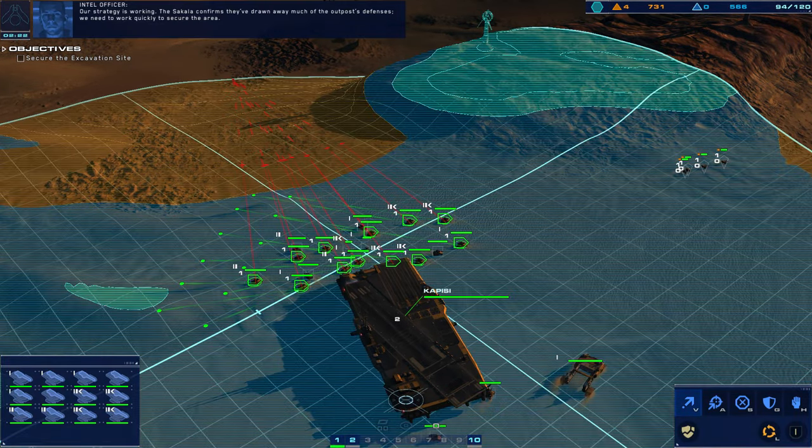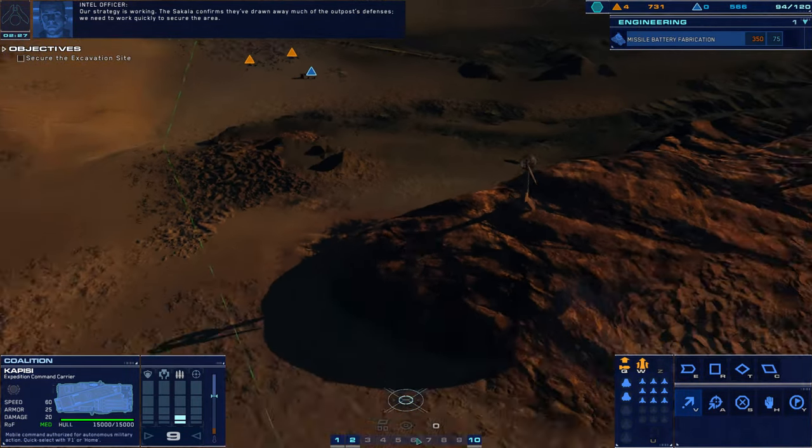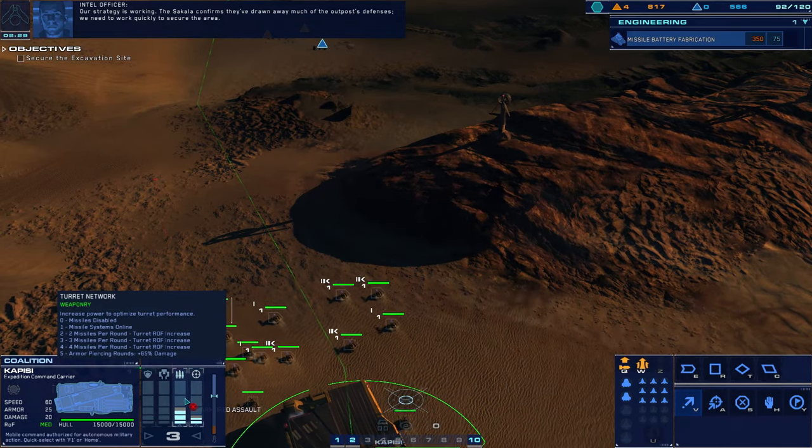Proceed. Our strategy is working. The Sakala confirms they've drawn away much of the outpost's defenses. We need to work quickly to secure the area.